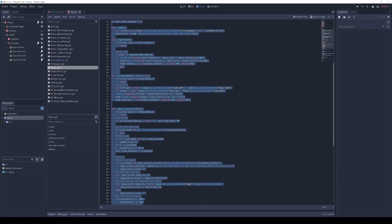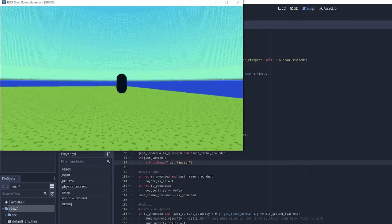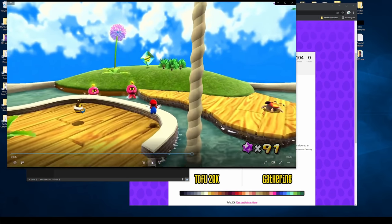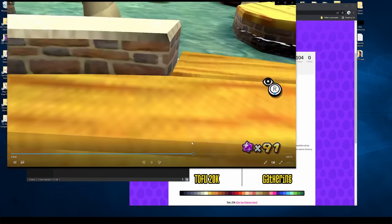As per usual, I borrowed some movement code from my previous project, slapped it on a capsule, and ran in aimless circles for a few hours. But if I was gonna copy Mario Galaxy's movement — or rather be vaguely inspired by it, of course — I needed to study it. So every once in a while, I would pull out my Switch and run around to compare the controls and the game feel and whatnot.